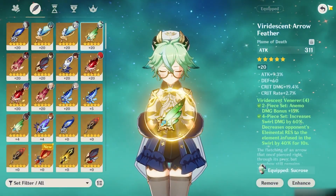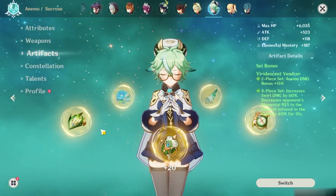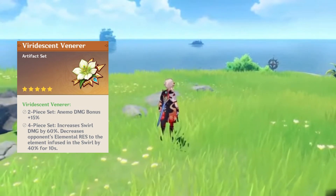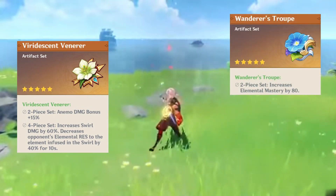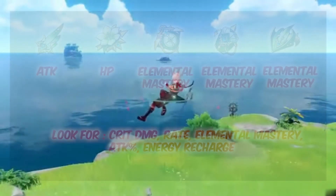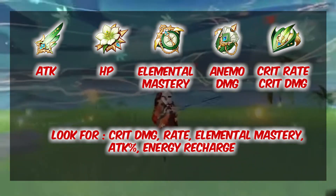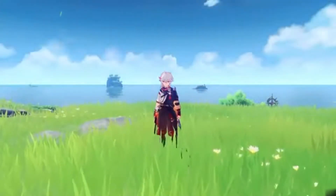For the best artifacts, going for a 4-piece Viridescent Venerer set seems to be the best choice, as this gives 40% elemental resistance reduction onto enemies and also increases swirl damage. You want to swirl with Kazuha as much as you can. If you're running another anemo character like Sucrose, you can equip Viridescent onto her instead, and she will give more elemental mastery to your whole team including Kazuha. You can focus on 2-piece Viridescent with 2-piece Wanderer's for even more elemental mastery, or go 2-piece Gladiator for 18% attack bonus. The best stat setup is elemental mastery sands, anemo damage cup, and crit rate or crit damage hat. You should be able to hit 450 elemental mastery with this.